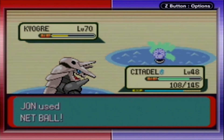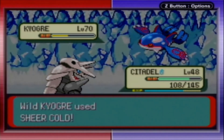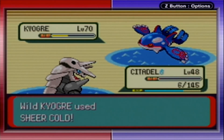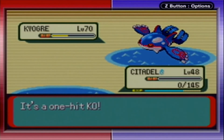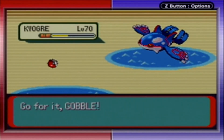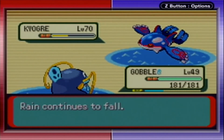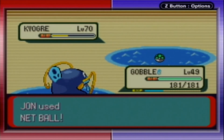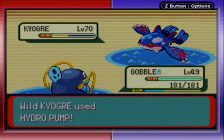Two, three — okay, I honestly thought I had it there. That would've been fast. Not what I'm wanting to see. Gobble, can you go next? I'll just throw a Net Ball. One — nope. Hydro Pump — that's probably how you're going to take out Gobble.